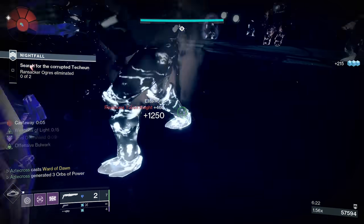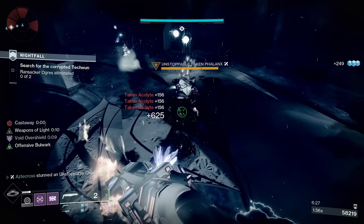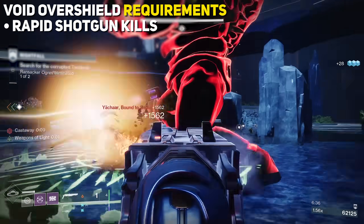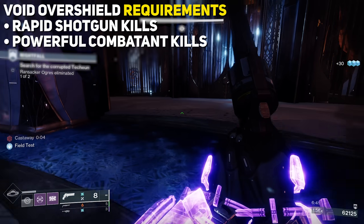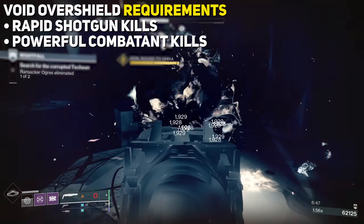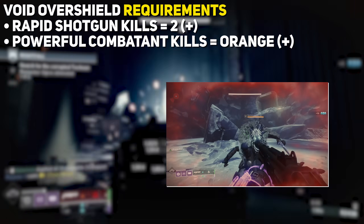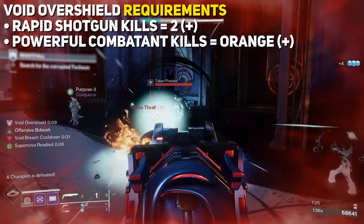That number climbs further when applying activity surges or overcharge, present even in activities like Grandmaster Nightfalls, which launches next week. This damage buff does not appear to stack with subclass ability effects like Radiance, as No Backup Plans simply overrides those buffs due to its higher values — but surges still stack. This fourth iteration already takes the crown as the deadliest version. Before getting too excited, remember the damage is contingent on having a Void Overshield. Focusing only on the exotic itself: Rapid Shotgun Kills or Powerful Combatant Shotgun Kills will grant this shield. Only two back-to-back kills on a red bar enemy are needed to trigger the effect.